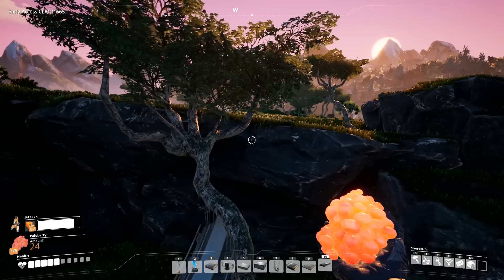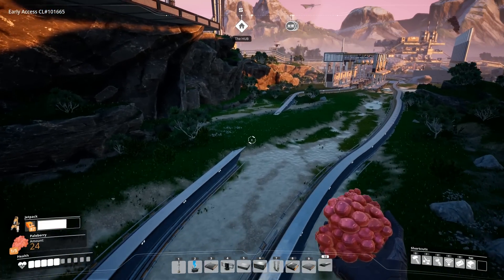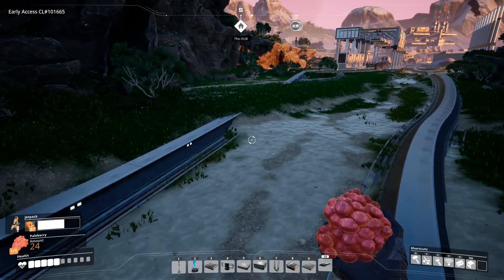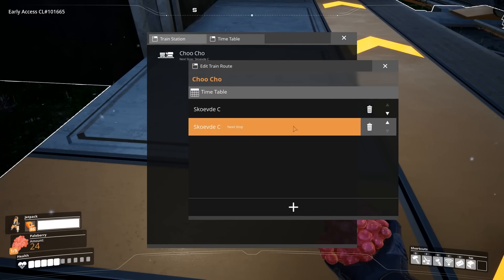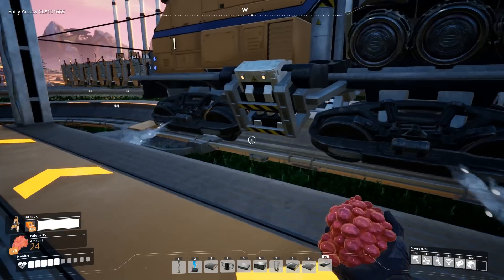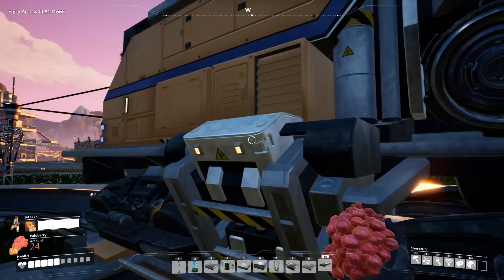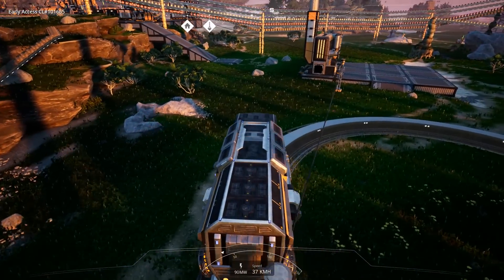It goes through trees and the ground and then over here — I don't care at this point, it's been way too long building it. So if I go to the platform — next stop — we delete that, then we add one, click there. Yes! And then if I let it go, it's gonna choo-choo away. I want to ride!